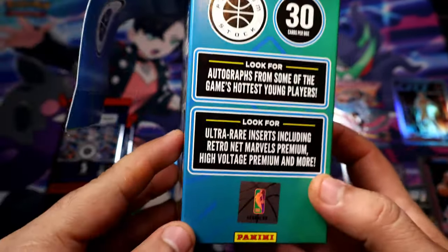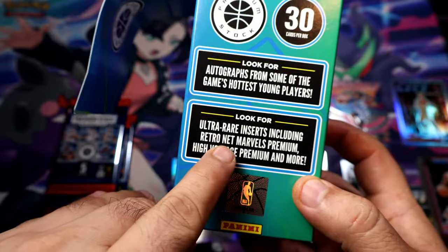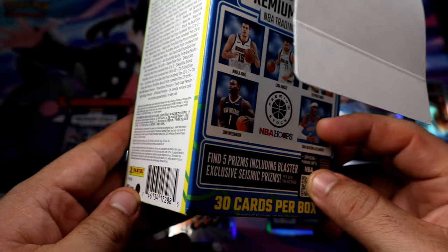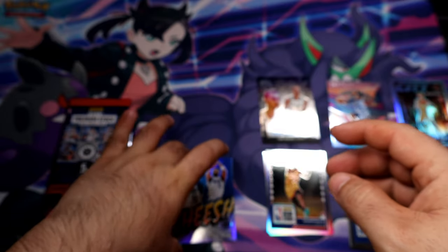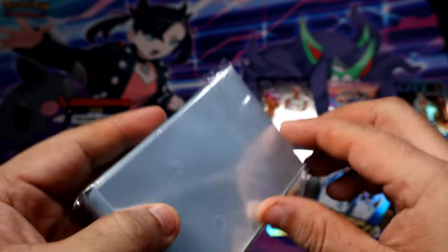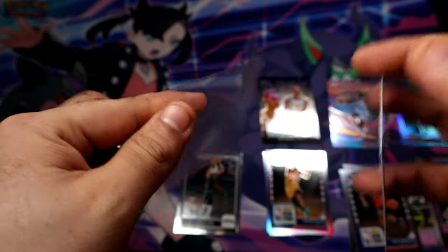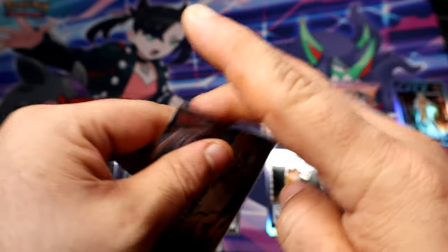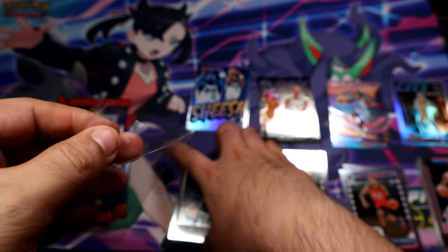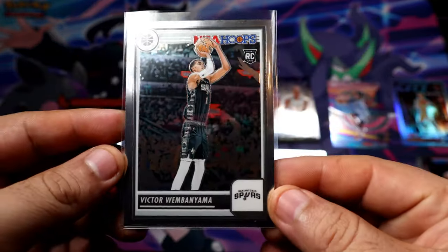Ultra rares inserts including Retronet, Marbles, Premium High Voltage, and more. It only says 'and more' — I don't want to read the fine print but I feel like this might be short printed. And right after that — no way — it's a Wemby and it's the true rookie, so even better! Too bad about the Kyrie Irving, but we do get a base Wemby rookie. Not bad, I think I picked up the right blaster.